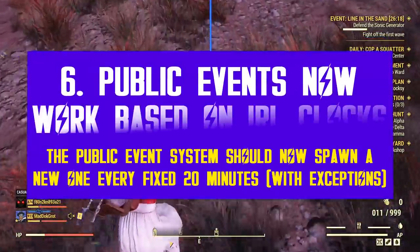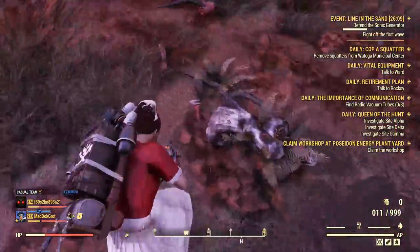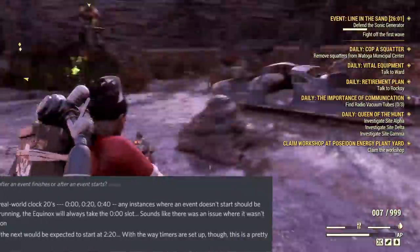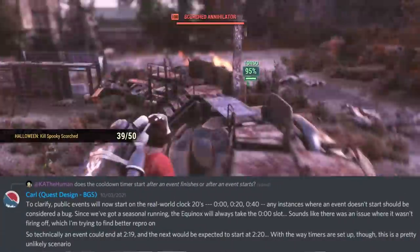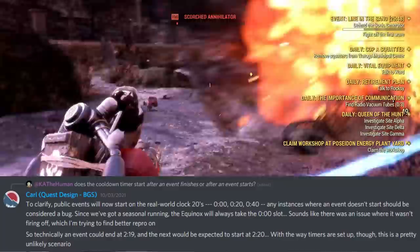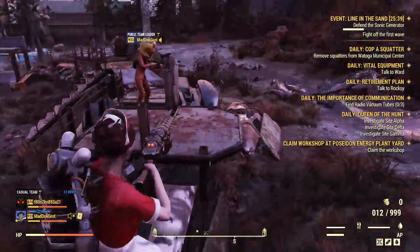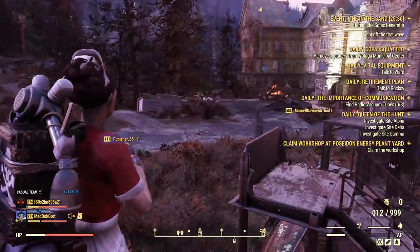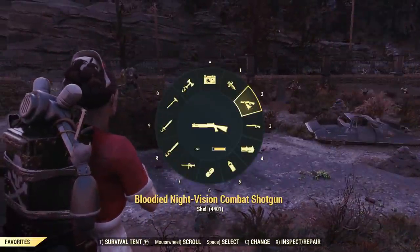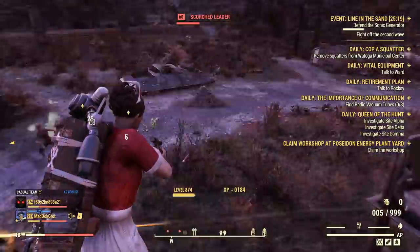Now let's dive into the new public event system changes. Quest Design Carl explained that Bethesda changed the event timer to the real-life clock. A public event should now start on the real-world clock every fixed 20 minutes — at the fixed hour, then 20 minutes, 40 minutes, and repeat. This change will increase the amount of spawned public events per server and hopefully encourage players to join more often. Right now most servers feel empty with no events to join, so hopefully this will help.